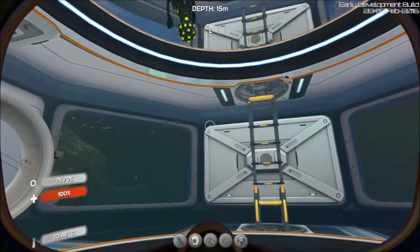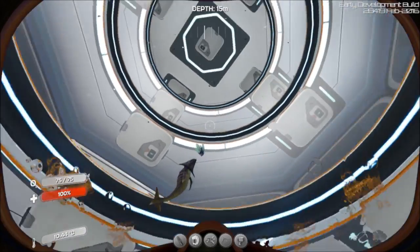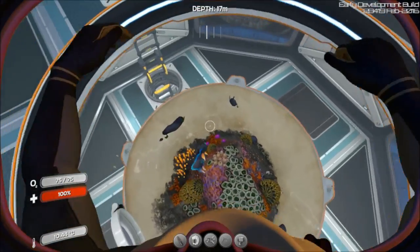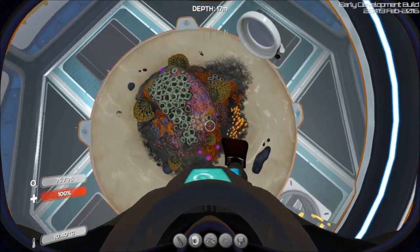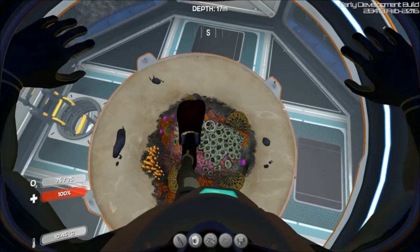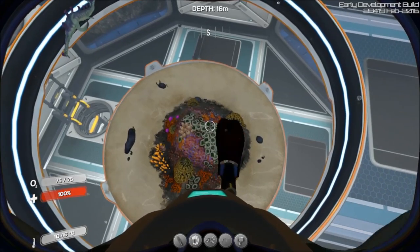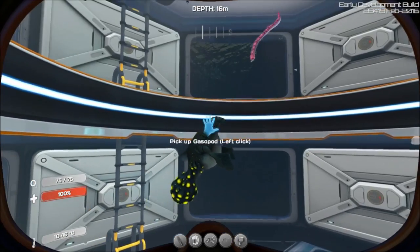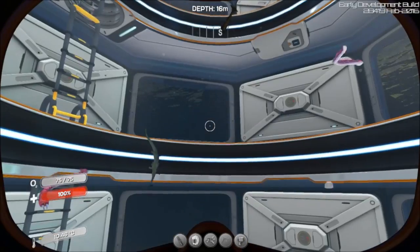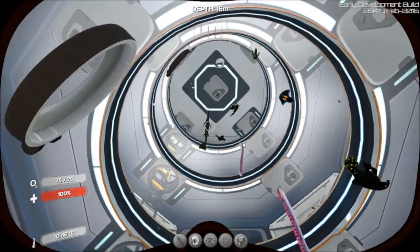Here's my egg laying tank - I got rabbit rays, a mesmer, two crab snakes, a shocker, gasopod, bone shark, and stalker. My bone shark is upstairs - he just hatched a little while ago with the fast hatch code. In my previous video I was having trouble hatching my reefback - it seems to work quicker now. But as I mentioned, he starts making noise really loud - the moans you hear out in the wild. And if you got rabbit rays they get stunned by his sound, they just sit in the water and freeze and shake. I had to grab him and take him to the other tank.